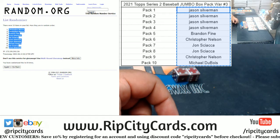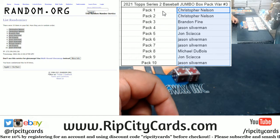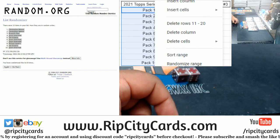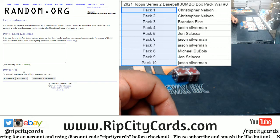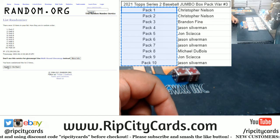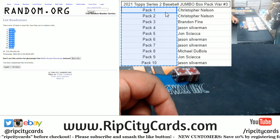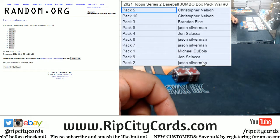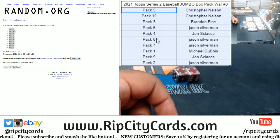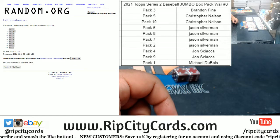Money shot — eight. So copy and paste that. Now we do the same with the packs, random those eight times. One — money shot — eight. Copy and paste. Let's clean this up and sort it by names. There we have it.